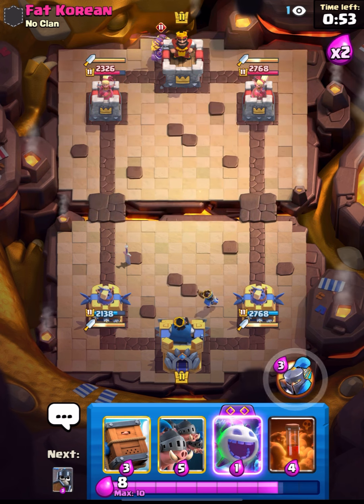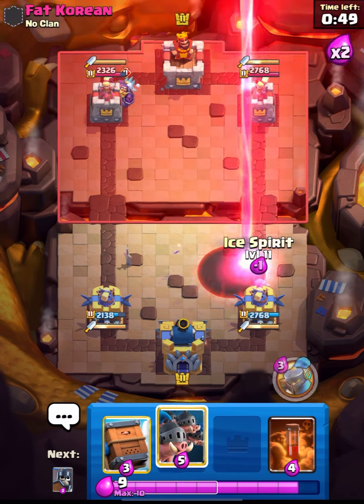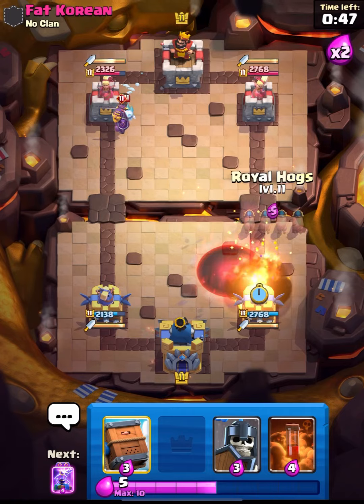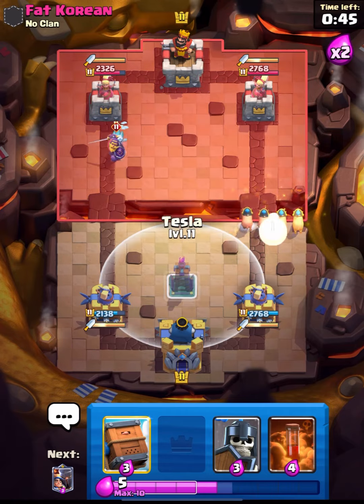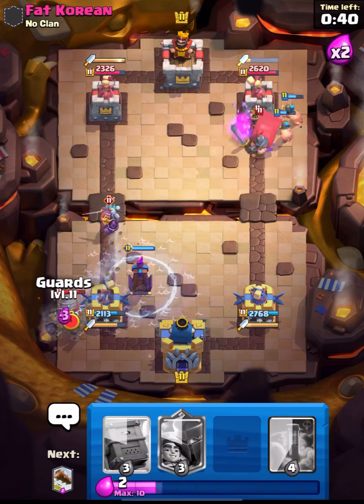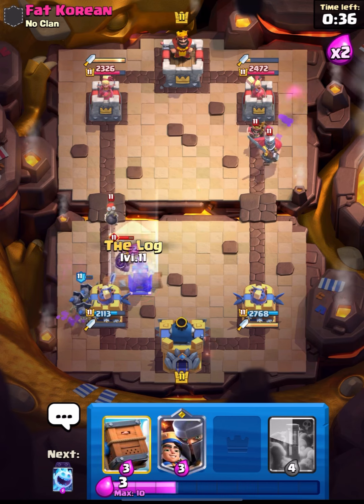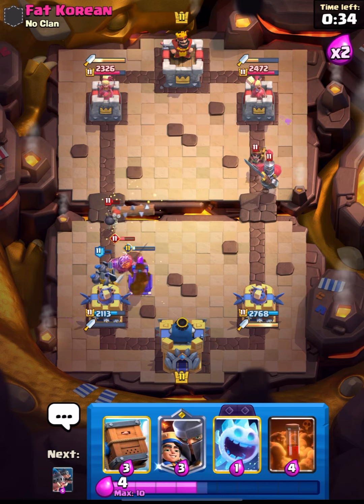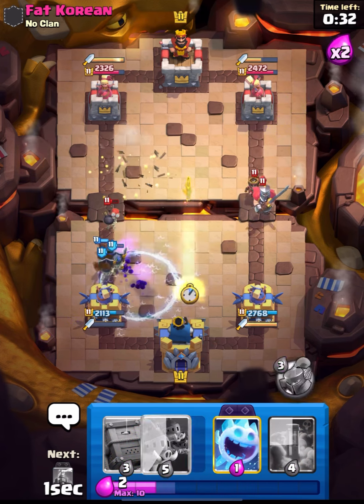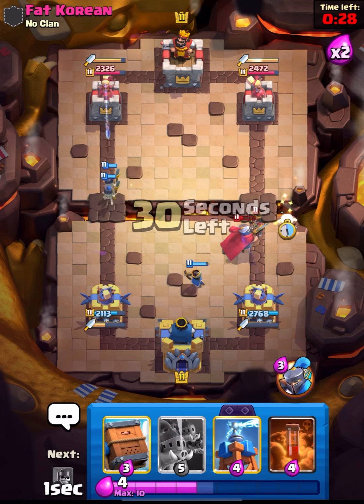Let's put down our Prince on the opposite lane just to pressure him, and he will use his Void spell. That was a bad Spirit placement on my part - let's go in with our Hogs. Now let's place our Guards for the defense and log this back. Our Guards will be able to defend this really nicely - let's put down our Spirit.